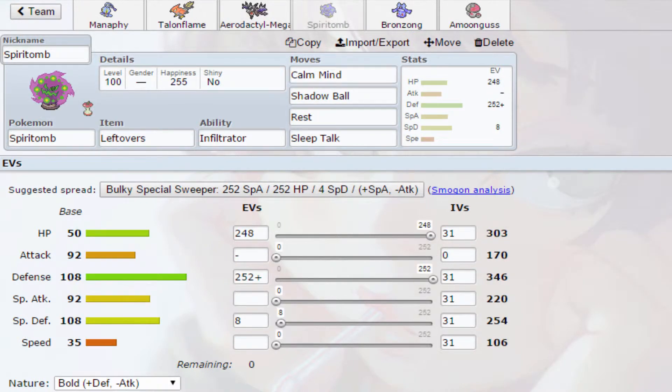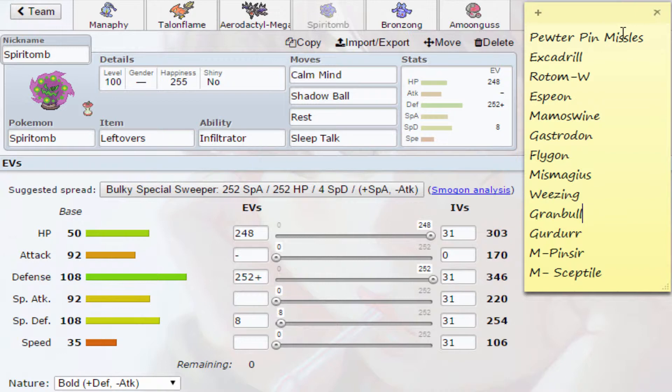Then I have Flygon as my switching mon into Excadrill. I can set up versus Rotom Wash, versus Gurdurr, versus Mega Sceptile. If I get a Coil up I can set up after. It's just good for cleaning late game, and I can set up versus Gastrodon as well. It's basically there for setup.